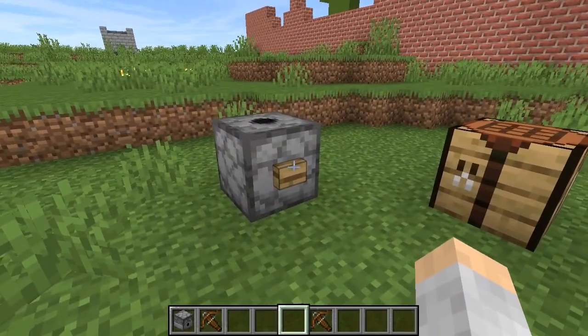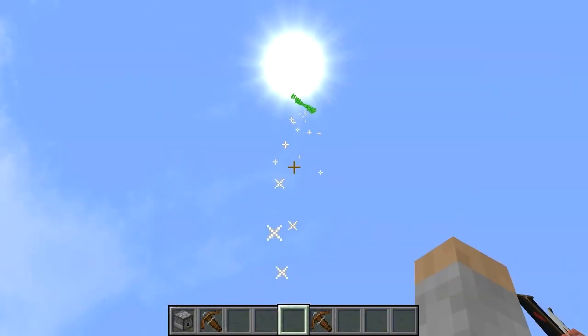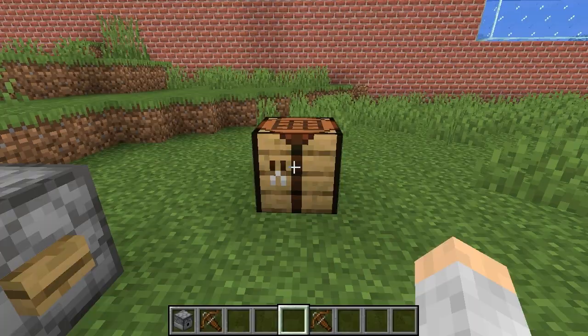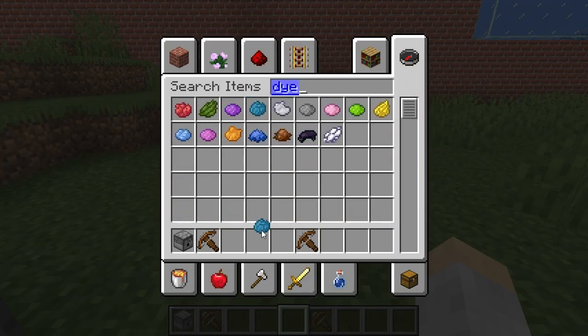I think it's just random — if you put in a bunch it just picks randomly. I'll even show you how to do a firework show, which is actually really quick and easy. Let's make some more fireworks with different dye colors.